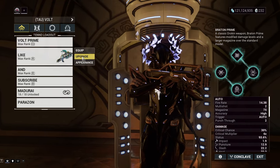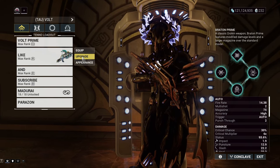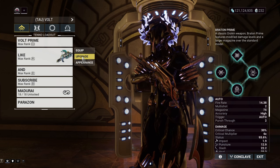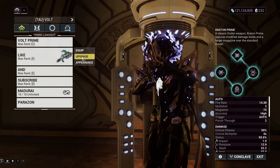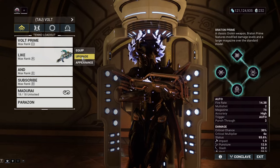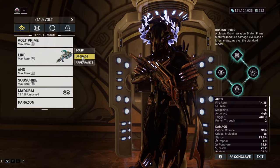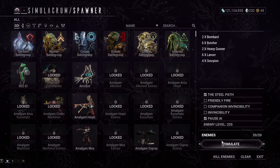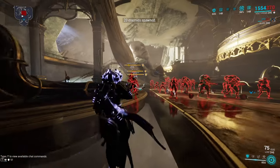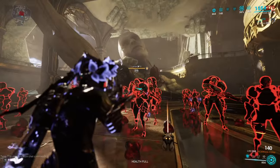You ask and you shall receive, part 2 electric boogaloo. Today we're gonna be showing you my favorite primary weapon in the game — the Bratton Prime. It's not the best, it's not even one of the better incarnon modes, it's one of the weaker ones, but it's still my favorite weapon in the game primary-wise. So I'm gonna be showing you the damage first before anything else. Let's load up a Grineer battle group.